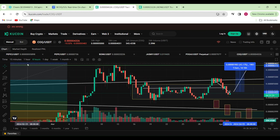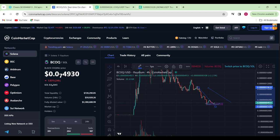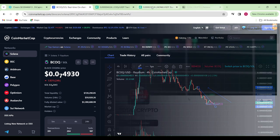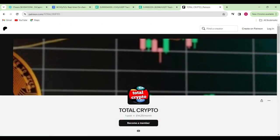So it looks like Cox Inu is in better shape than both Cheers and Black Cox Inu. Now let's move on to the final coin.